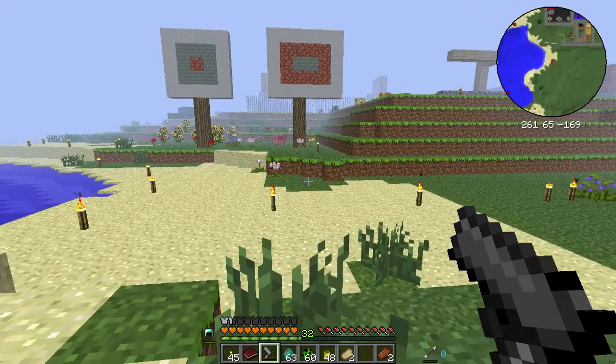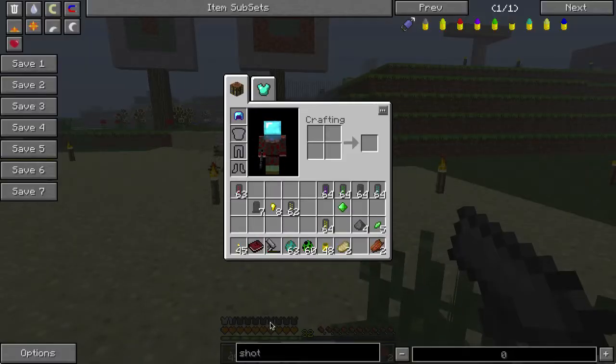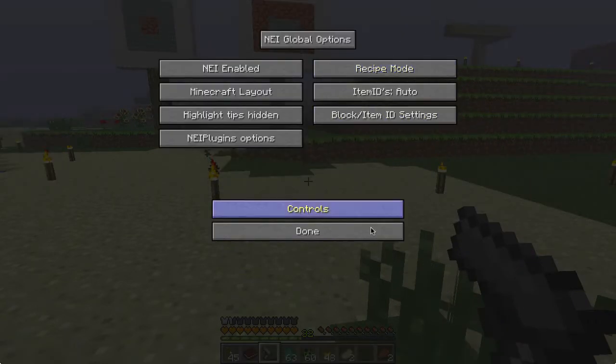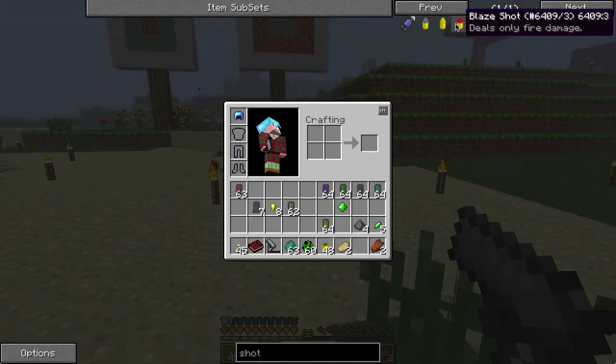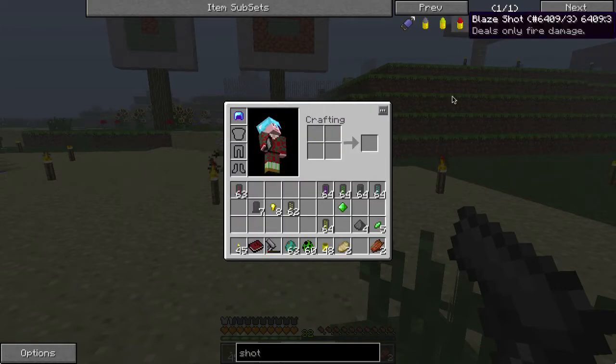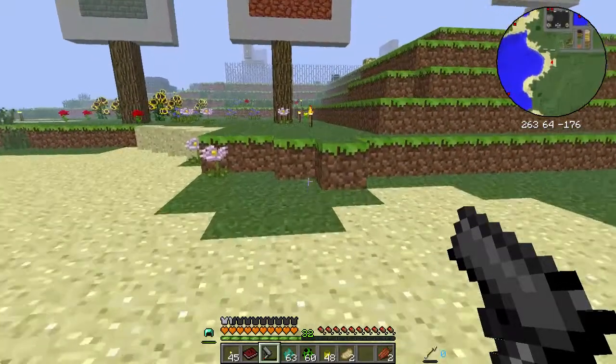That's the blaze shot. Blaze shot requires three blaze powder and a blaze rod to make four rounds. So unless you happen to have a fully functioning blaze spawner grinder, I would not recommend using the blaze shot — it's just too expensive.